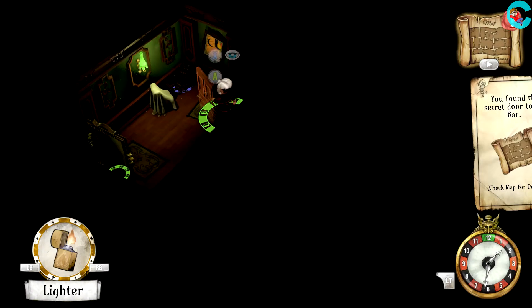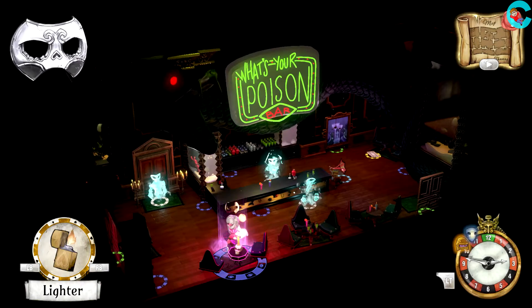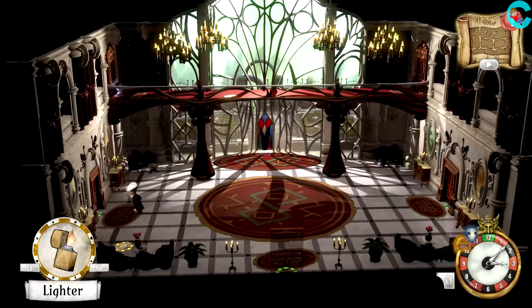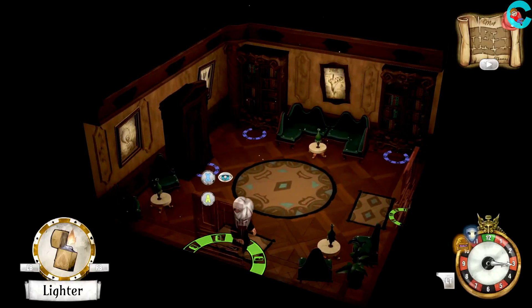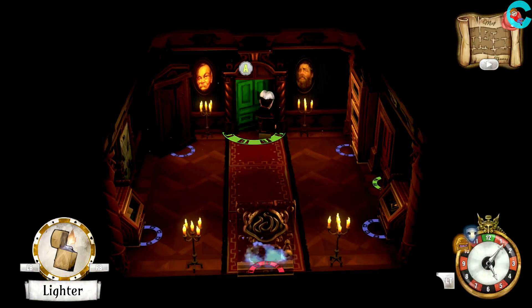Inside the What's Your Poison bar, take note of the record that's playing on the turntable and the ghost that's guarding the door that requires a password. We'll be coming back in just a bit to deal with all of that, but for now we're gonna head towards the library so that we can get the winding key for this area.